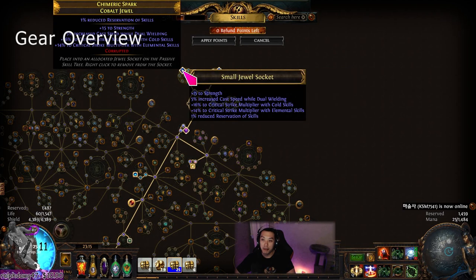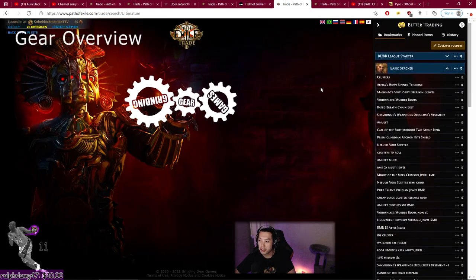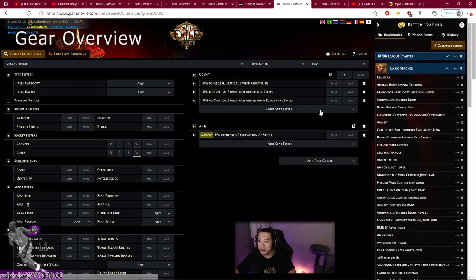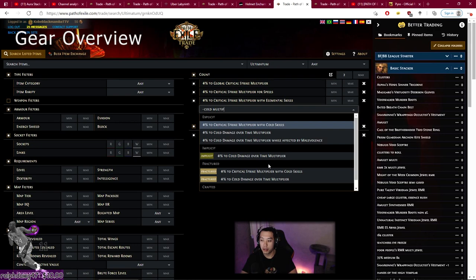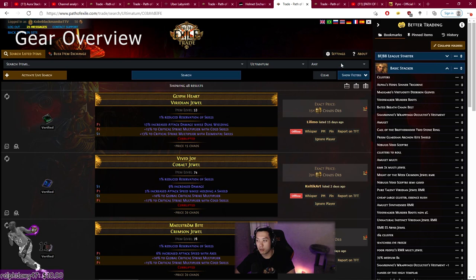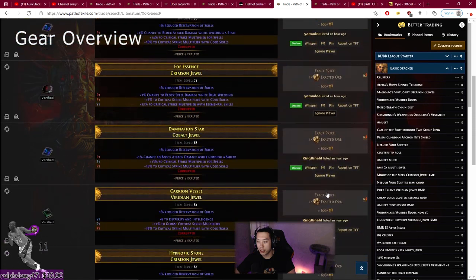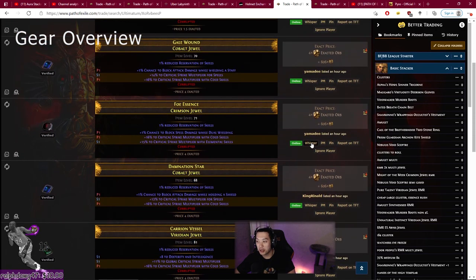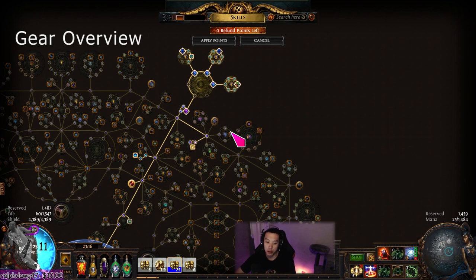Something I noticed when I went to check this out: I never knew how much people could actually change the prices of items. Yesterday when I looked at cold multi jewels, I saw a few still at like 1 exalt or 50 chaos, but now there's one at 1.5 exalts and the rest are at 4 exalts. I think there's some people trying to price-fix it. The build is slowly getting more expensive, so if you're trying to do winter orb and want double multi jewels, I'd advise swapping as soon as possible before everyone takes all the jewels.